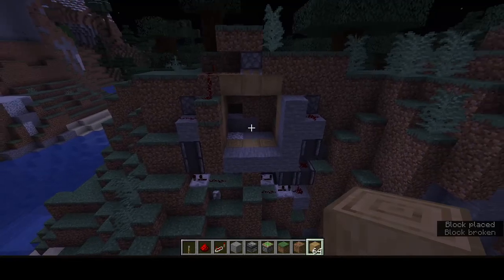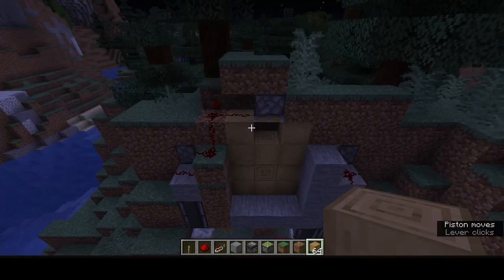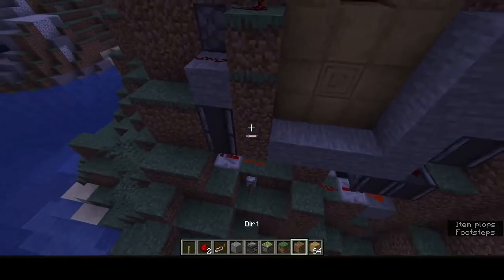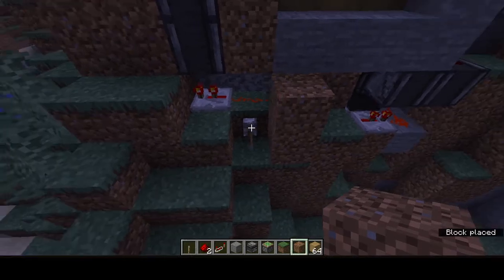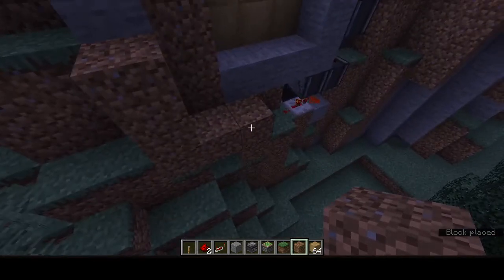Yeah, that's the entire thing — seriously. Just click the lever and you have made yourself the monstrosity. The monstrosity has been made. So once you have finished, just seal up all the redstone. If you have already done that, you're amazing.